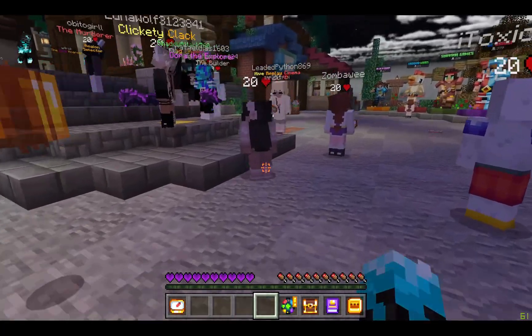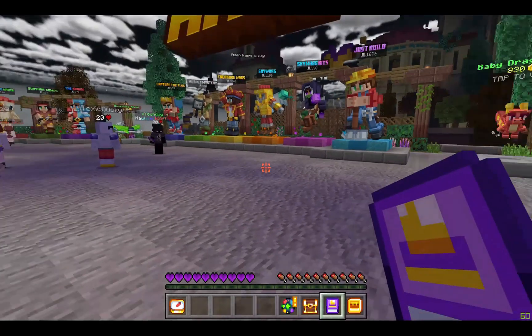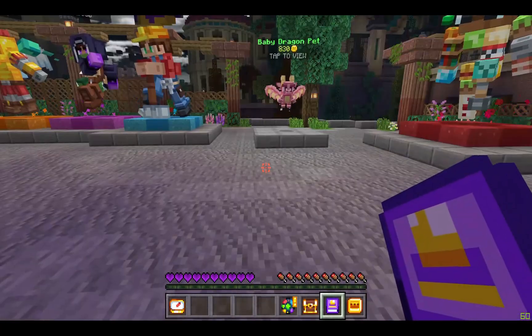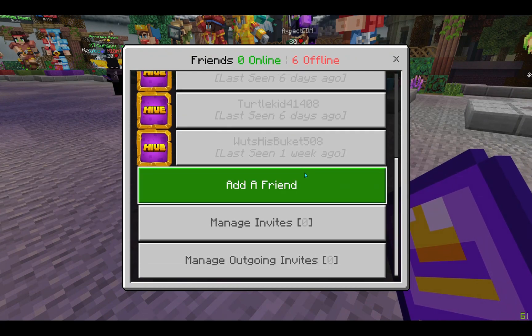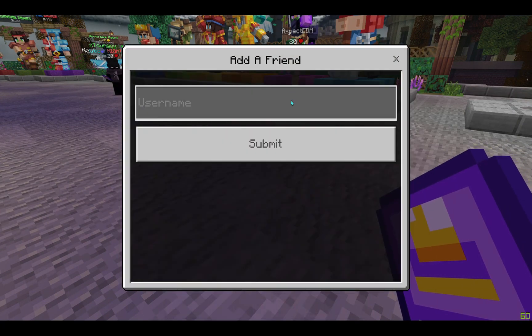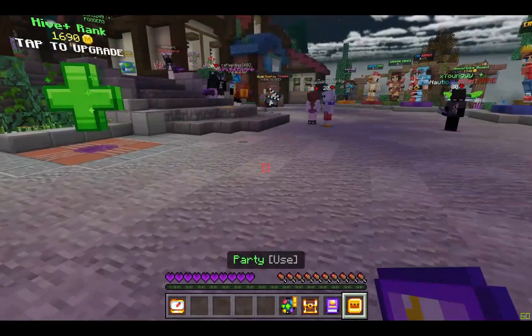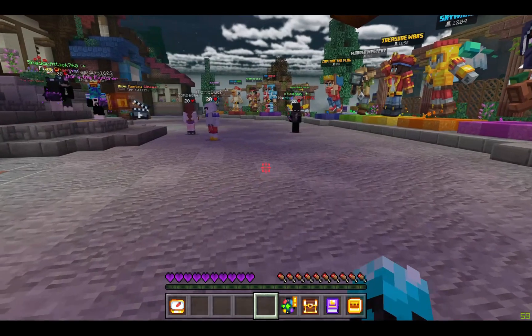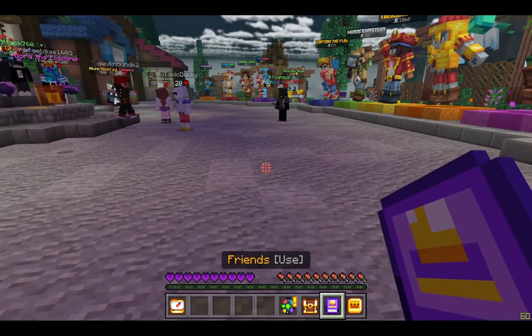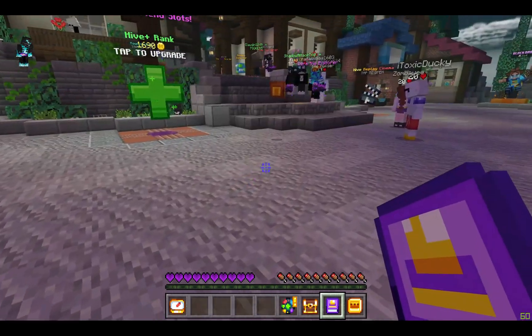Step one is that you need to be friends with them. What that means is that you need to use this friends item I'm holding — not friends in the game bar, but friends in the server. So open this up, click add a friend, and then enter whatever their username is. All numbers are necessary, so make sure you check whatever their game bar name is to make sure you get everything in there, because if all the numbers aren't in there it won't be able to find them or identify them.